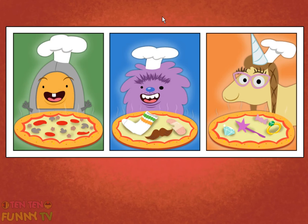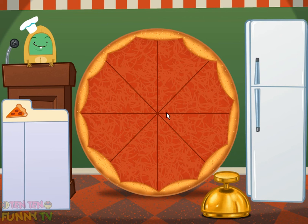Let's make pizza! First, choose what type of pizza you want to make. Welcome to Muggo's Tasty Pizza Plant! Today we're going to add up pizza toppings.